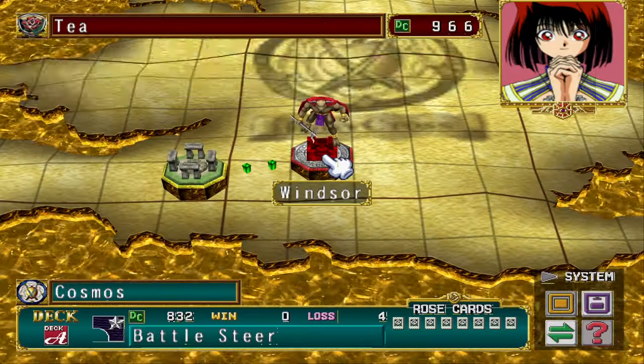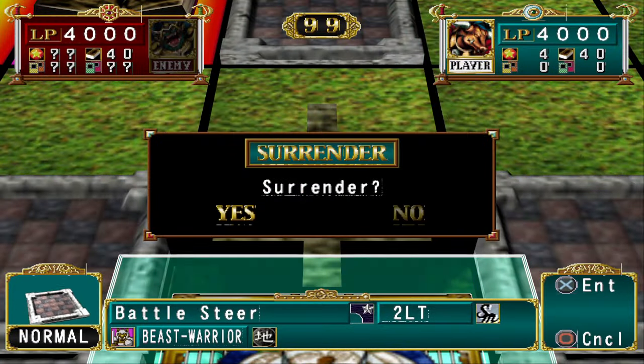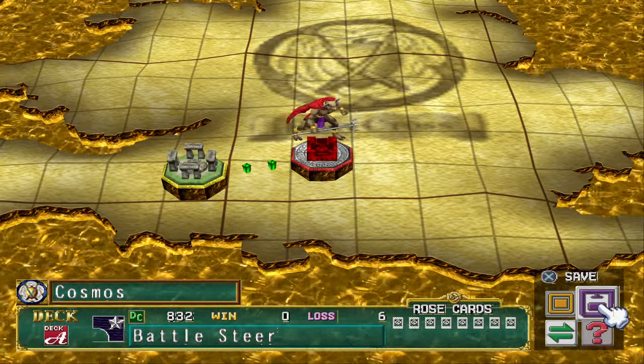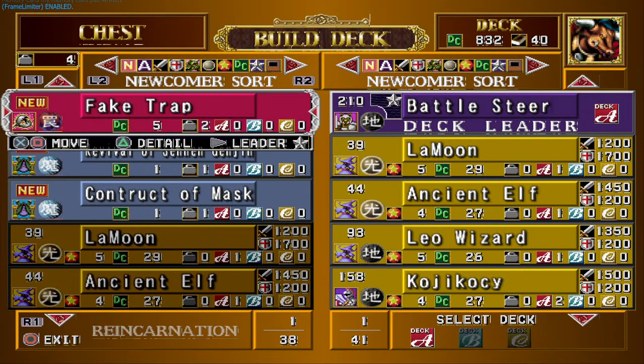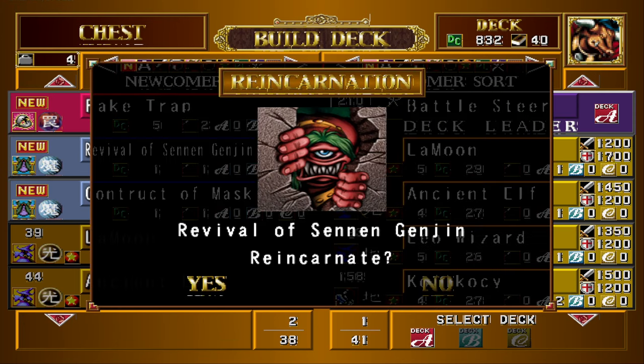Quick surrenders — good thing that's only three now. If you ever need to do reincarnations, that's pretty much the best way to do it. I'll be right back when I get another ritual, BRB.